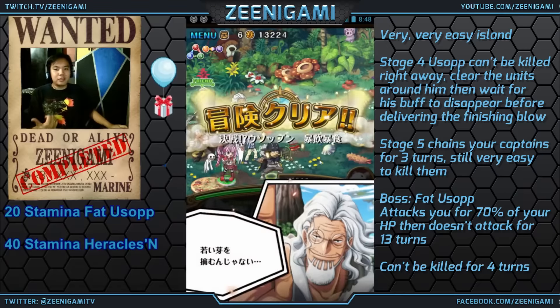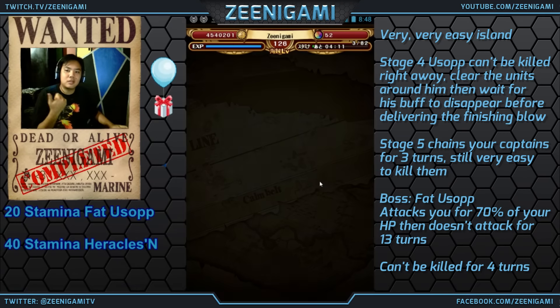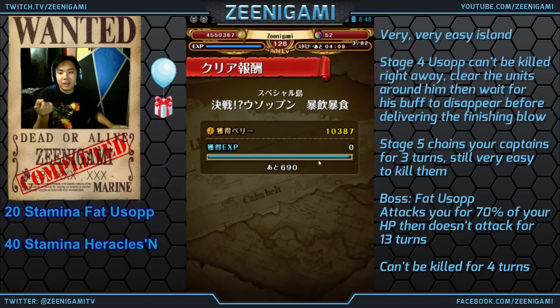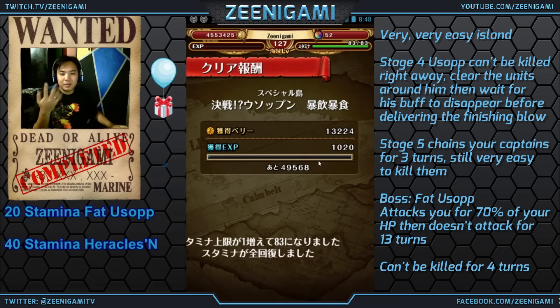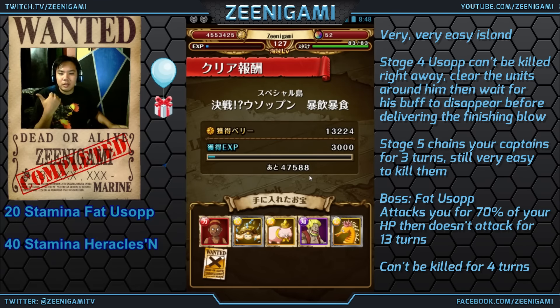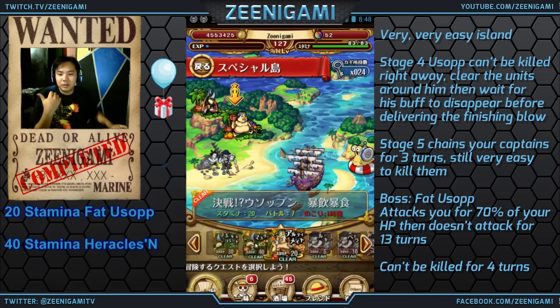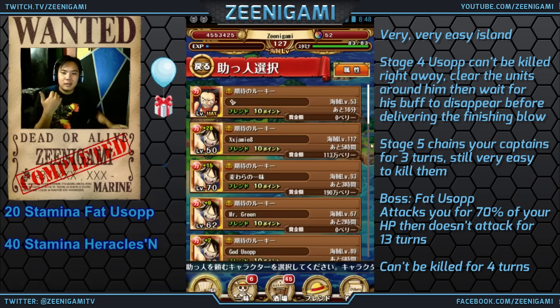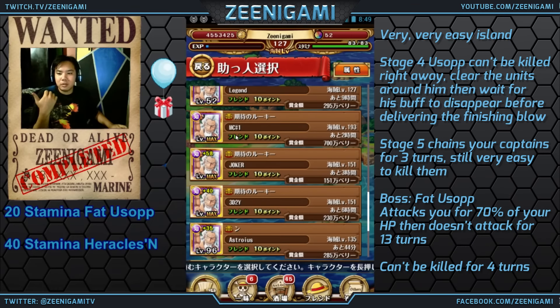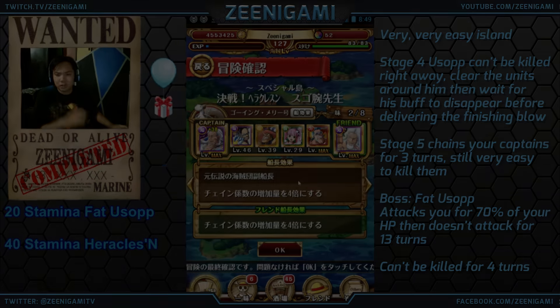You can get any of Usopp's skill books from this island, which is really great if you get yourself some Golden Pound Usopp skill books. You also get Fat Usopp himself. Fat Usopp is alright — he gives you extra food recovery as a captain, extra hit points as a side character, and his special gets rid of your food orbs and gives you a damage boost. But he's really just not as good as Golden Pound Usopp and Impact Out Usopp, so you're almost never going to use him.